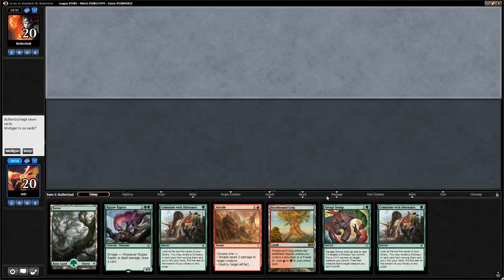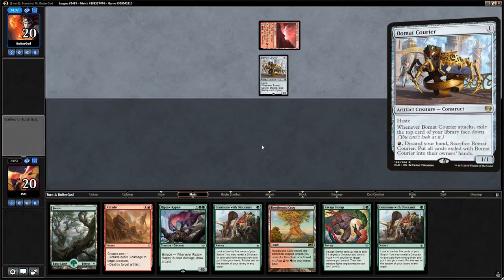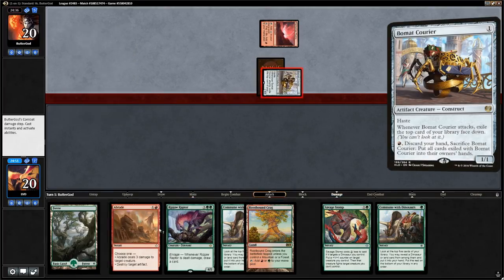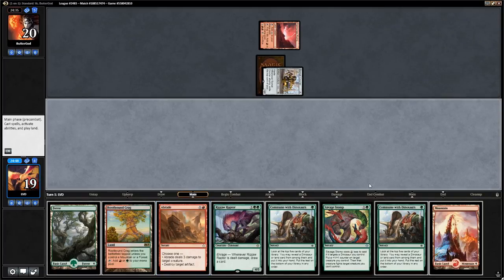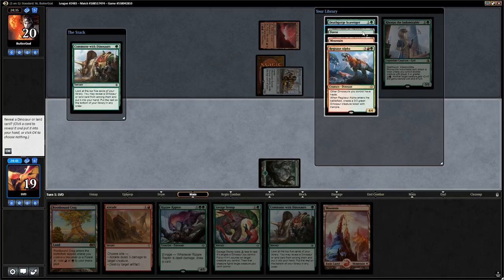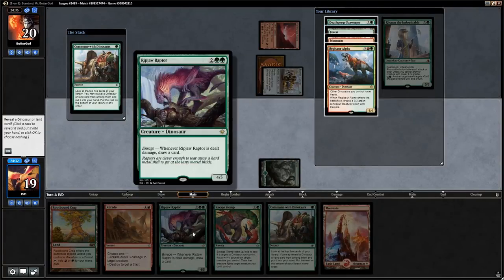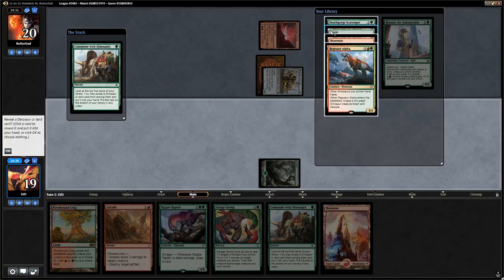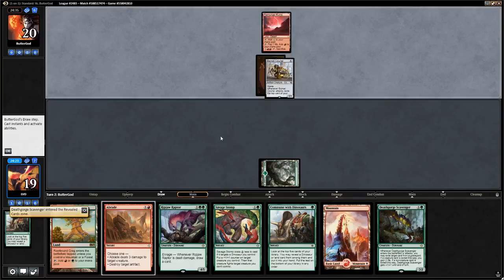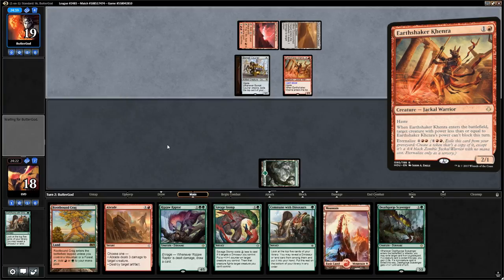We're on the draw and this hand looks acceptable — we have a turn-one Commune and turn-two Abrade. Looks like we're up against the mono red deck, so early interaction is good. We commune and find Deathgorge Scavenger, setting up a nice curve: turn-two Abrade, turn-three Scavenger, then turn-four Savage Stomp or Ripjaw Raptor. Opponent plays a Sunscorched Desert, and Earthshaker Khenra means we go down to 15.